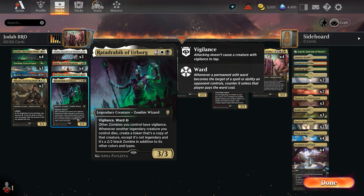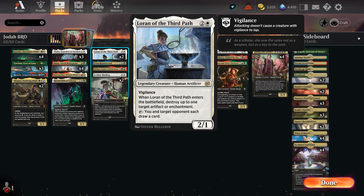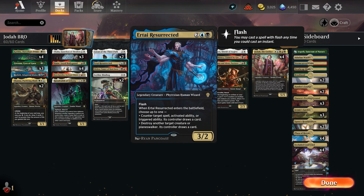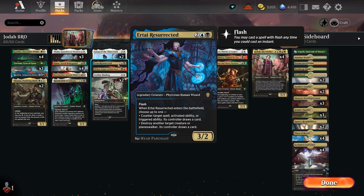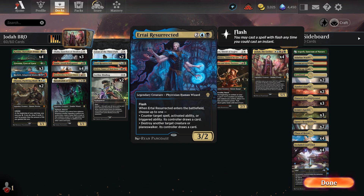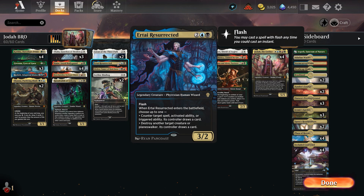In this column we have our removal. We have two Loran of the Third Path - vigilance, and when she enters the battlefield, destroy up to one target artifact or enchantment. So Portal to Phyrexia, Fable of the Mirror Breaker, Wedding Announcement - enchantments and artifacts are everywhere. This is quite a good card; I'd consider bumping it to three. It also has tap: you and target opponent each draw a card, helping to refill our hand. We have one Urtai Resurrected - Phyrexian Human Wizard with flash. When she enters, counter target creature spell, activated ability, or triggered ability - its controller draws a card; or destroy another target creature or planeswalker, its controller draws a card. It's basically a removal spell at flash speed, and it's also human and legendary.